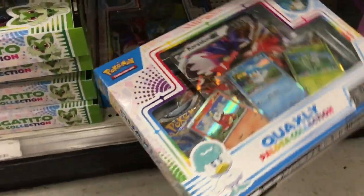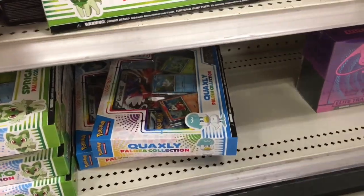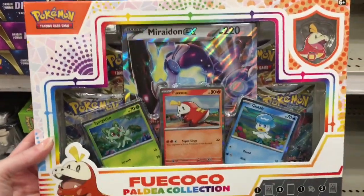So they have all three: Quaxley, Fucoco, and Sprigatito — the cat — which is awesome. I love Fucoco. He is my favorite of the new starters.